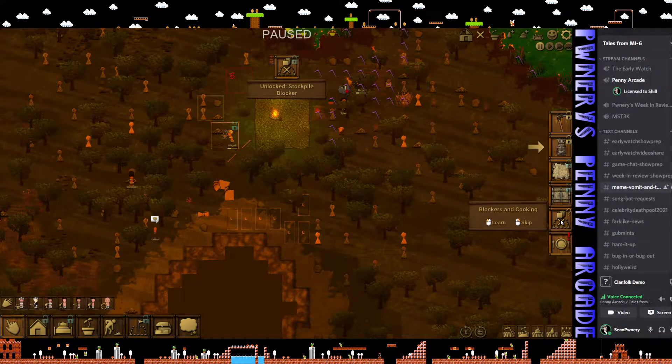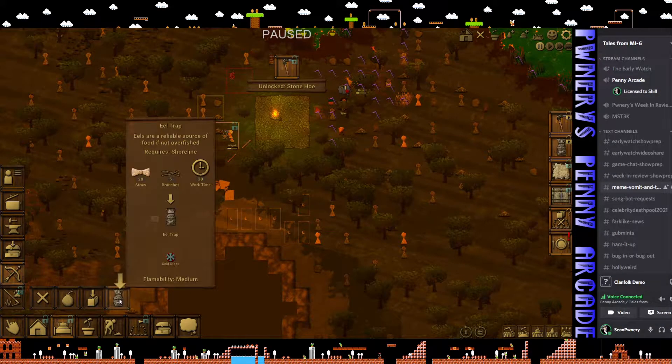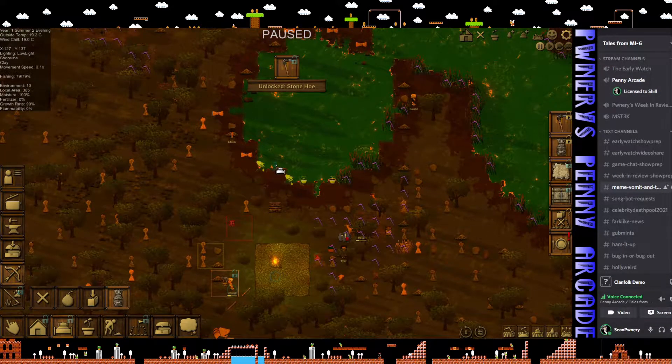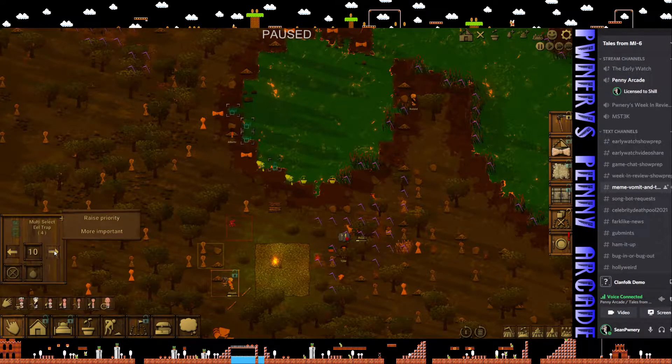You can set up areas where things won't get put down so they don't catch on fire. And now we have an eel trap, which is good because this is a food source. So I want to put that there, that there, and that there, and maybe one more here. I want the priority for this to be maxed out, because food is always an issue in this game.